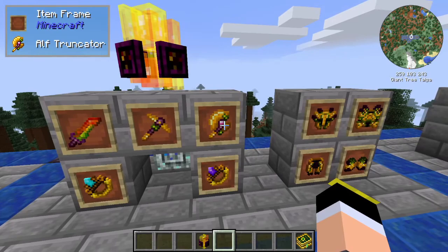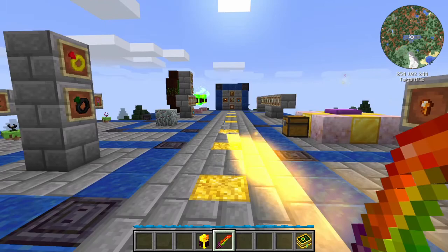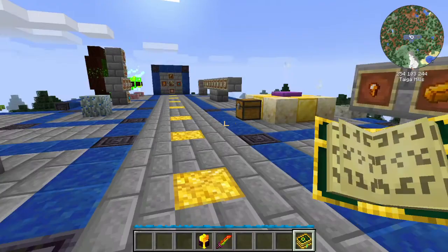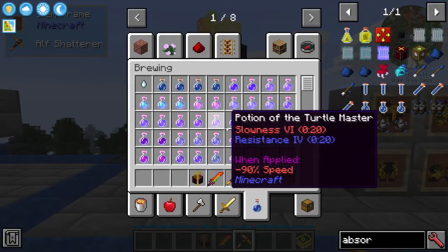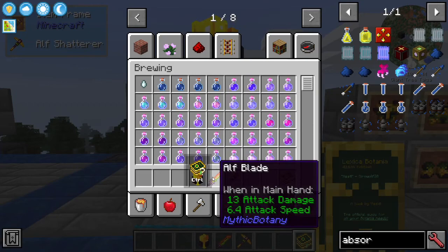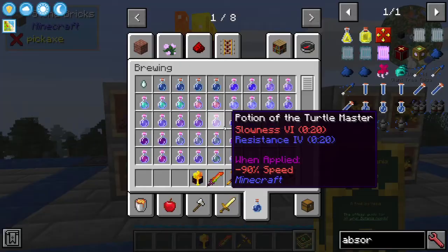The three tools are the Blade, the Shatter, and the Truncator. The Blade does damage on contact and also has a laser you can shoot at enemies — it does much more damage and you can swing it much faster than normal Botania tools. The Half Steel Shatter can area-mine even more blocks at once. The recipes are: the Terra Shatter combined with a Half Steel Ingot for the Shatter, and the Terra Blade with a Half Steel Ingot for the Blade.